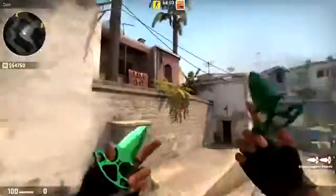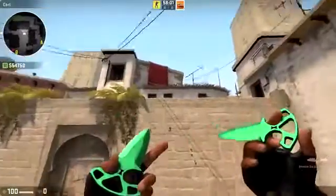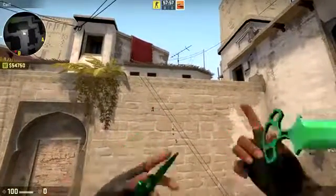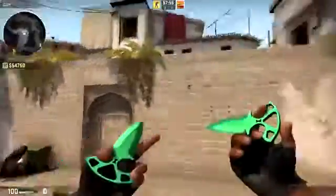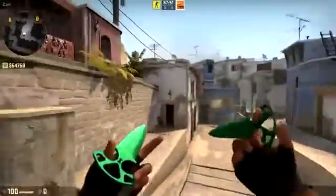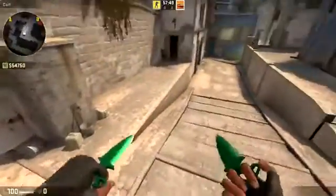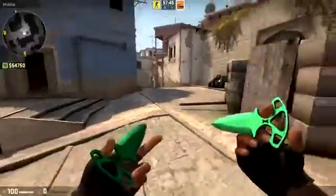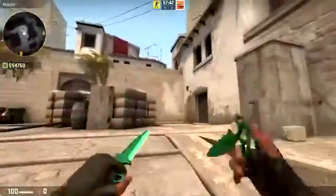Here we've got the Emerald Shadow Daggers. The Emerald pattern looks really nice on any knife, and I'm able to test out the Shadow Daggers now. Here's what they look like — I'm not the biggest fan of the Shadow Daggers, I definitely like all the other knives more, but they're still sort of cool and pretty shiny as you can see.